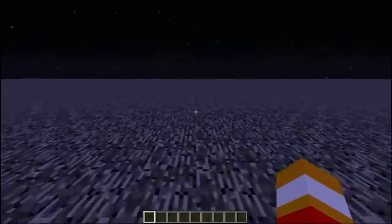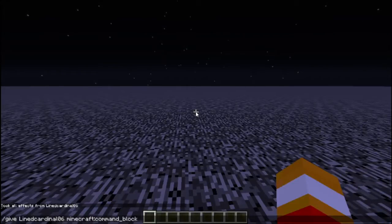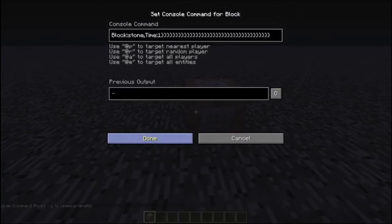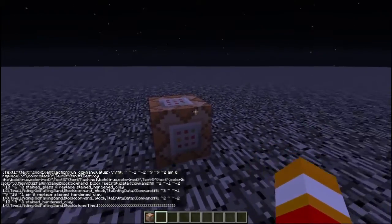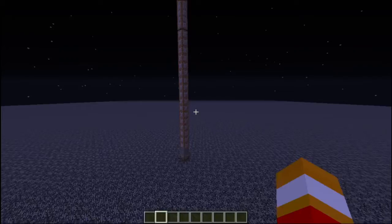Okay, so what you need to do to start off is: first you need to do slash give, press tab or type in your name, and press space, type C-O-M-M, press tab again, press enter, and you got yourself a command block. Paste down the command block, copy and paste the command by doing Ctrl-C to copy, Ctrl-V to paste, right into there. Grab a secondary redstone block, paste that down, break that, move back.